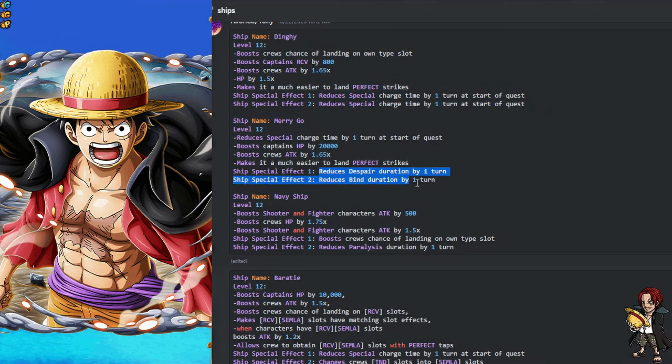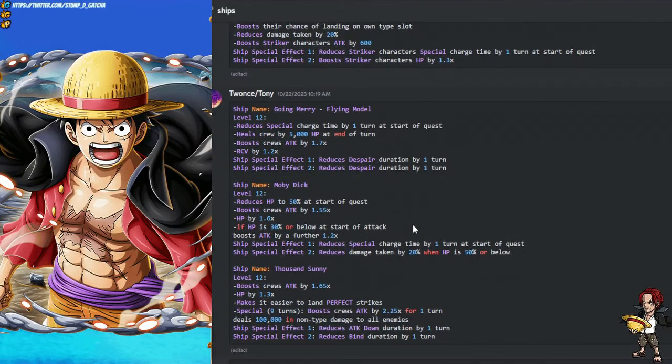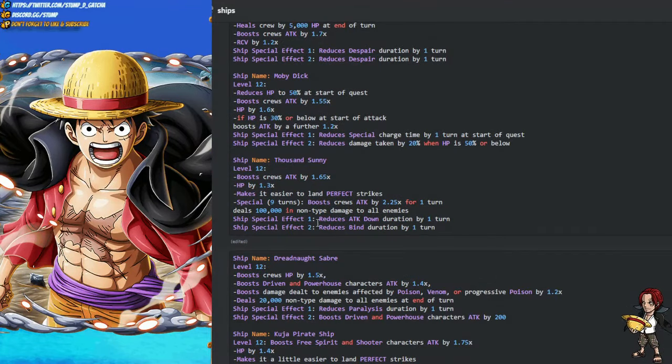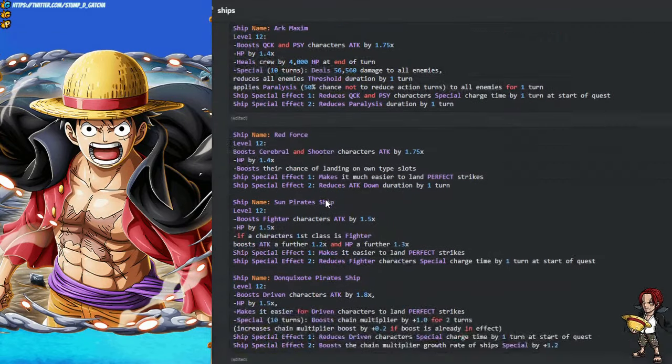The Merry Go is another very very good ship — once you get it to level 12, you get despair and blind reduction for one turn, plus one turn of cooldown, which is really nice. The Thousand Sunny is also a great option — it removes bind and attack down by one turn, has a special that gives you a 2.25 times attack boost, plus a 1.65 times attack boost as well, which is very nice.